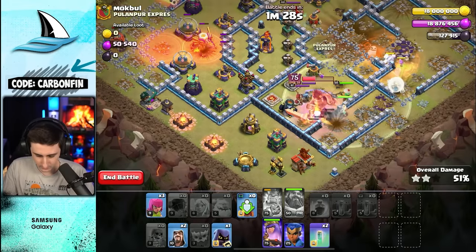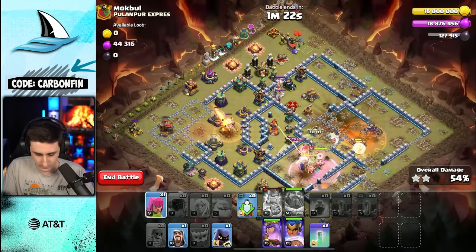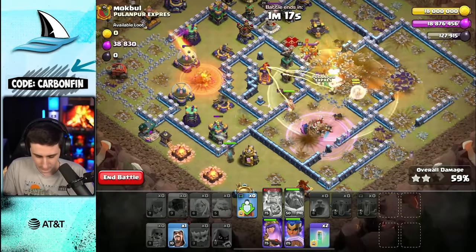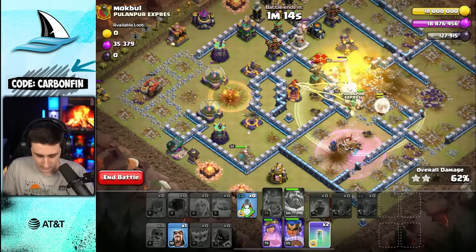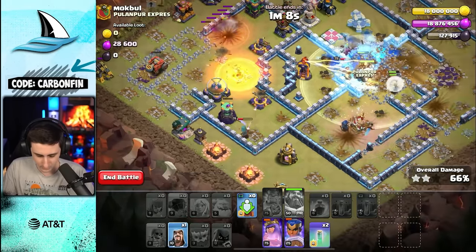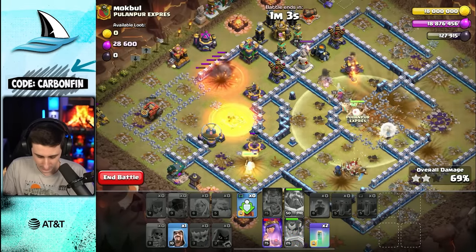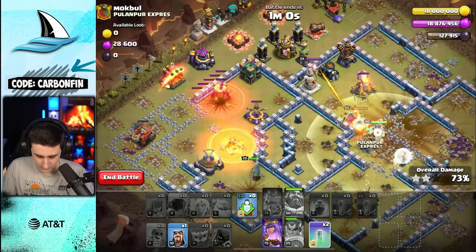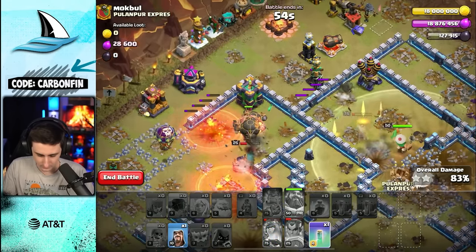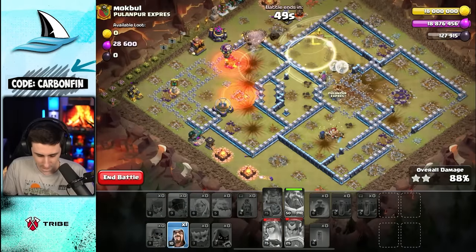Drop a headhunter here, let's rage up. Send the RC down south with a wizard, archer, archer, archer. We do have two more invis spells still to use. Drop a headhunter — we can use these to protect the royal champion. Queen is grabbing the multi so that's great. Pop RC ability, which is a shield. It is rocket loons here — pop queen ability. Make the RC and rocket loons invisible, make the queen invisible.